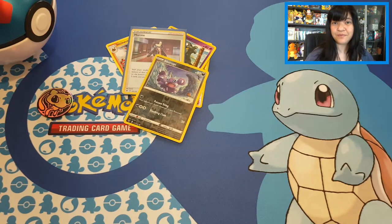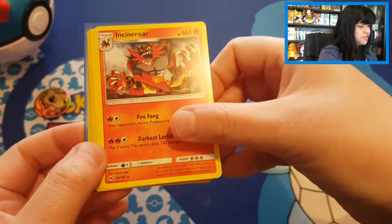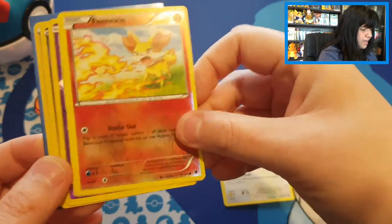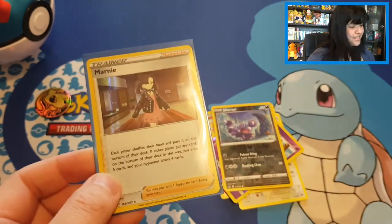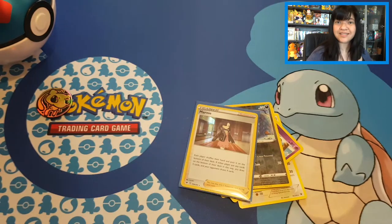I'll sleeve up Marnie and give away this code card for Sword and Shield. Let's check the review and see what we pulled in three packs: a regular Incineroar and Aerodactyl, Fennekin, reverse Grimer, and Skorupi — just commons — and then Marnie holo. At least we have something from the tin. I wasn't really expecting anything because the rates are almost the same as blister packs for me. Let me know what your pull rates were!